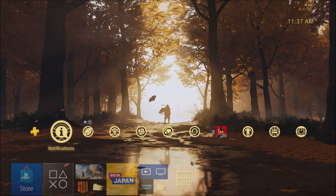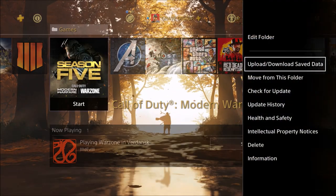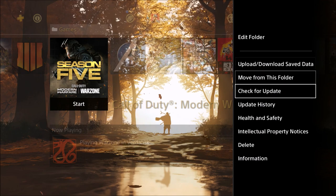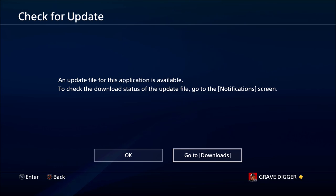If you do not know how to do that, if you are on your dashboard here in your games, all you have to do in Modern Warfare is hit the options button on your PS4 controller. Go down to check for updates and it should pull up the screen right here. It said an update file for this application is available.